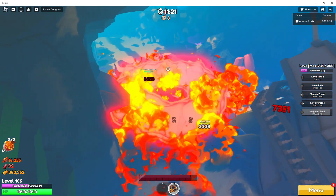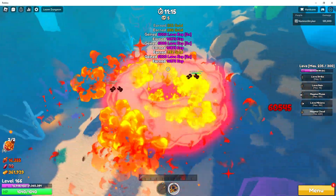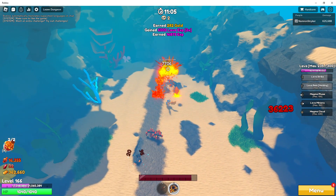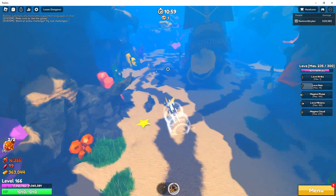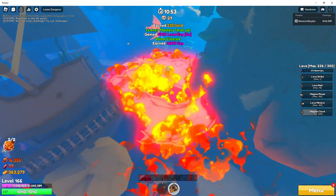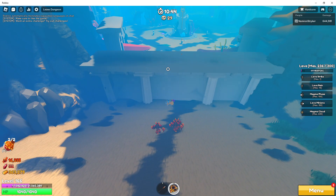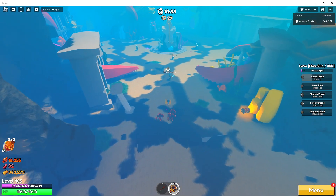Now we are going to use Magma Cloud here to finish off these guys. As you can see, it lasts a nice duration and allows you to travel with it. You can combine it with your dash like I showed before — I haven't really implemented that into my rotation yet; I'm still getting used to the feel of it. You see how fast it destroys these mobs? It's great for mob clearing, just like Galaxy. It won't be so great for boss damage — at least not quick boss damage.